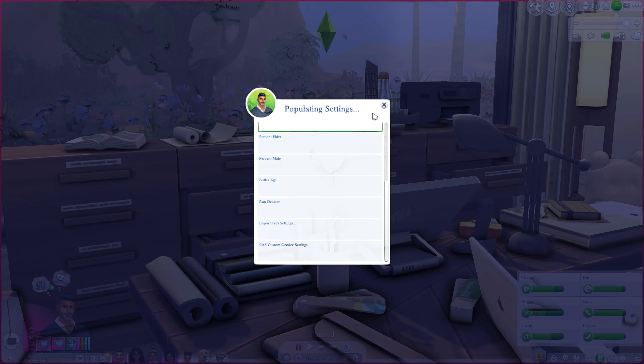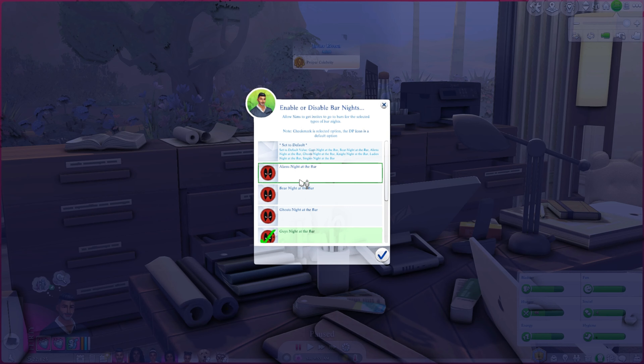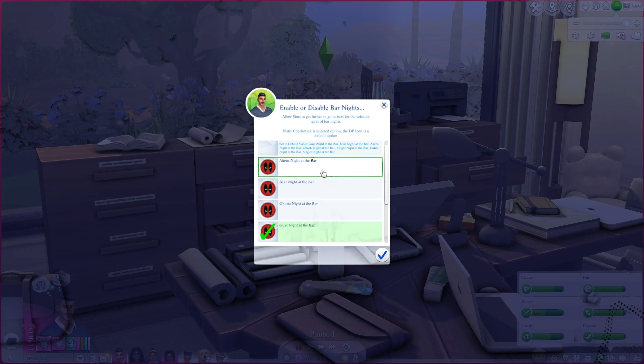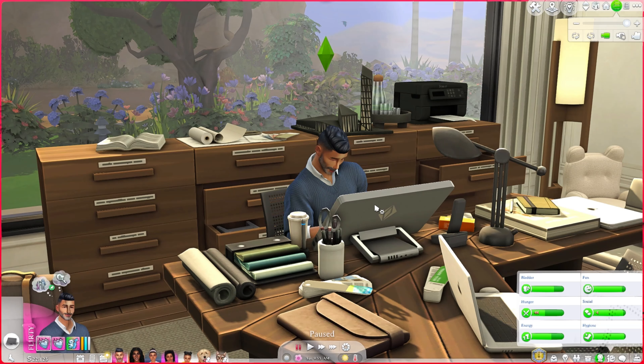Next is enabling or disabling bar nights — this is critical for me as someone who likes realistic gameplay. Alien bar night doesn't make sense if you don't want aliens or bears or ghosts randomly showing up at bars. I have those disabled. The only ones I have enabled are guys night, ladies night, and singles night — no bear night, no other special nights. That way if I send my sim to a bar, they won't encounter a bear.